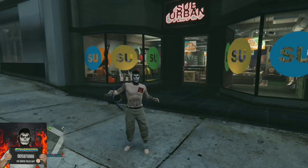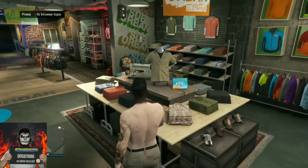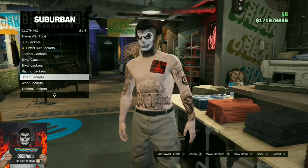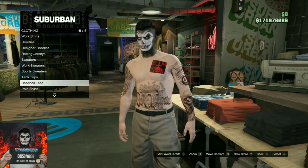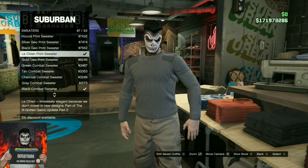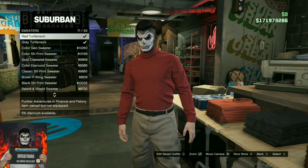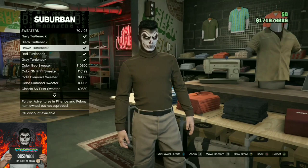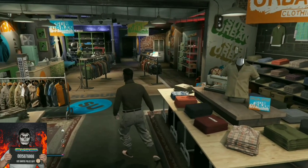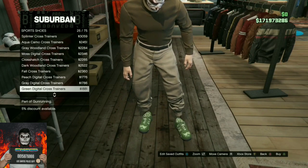Go to any clothing store on the map — all the clothing stores have the same items, so go to any one you want. Go to the top section and find the sweater section. You will need to purchase the brown turtleneck — it should be the same color as the tan joggers. Then make your way over to the shoes section and purchase the all white sport shoes.